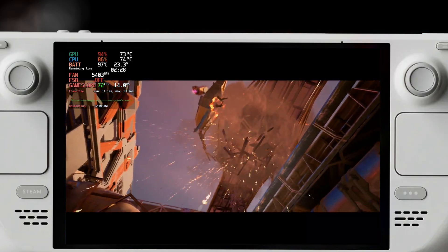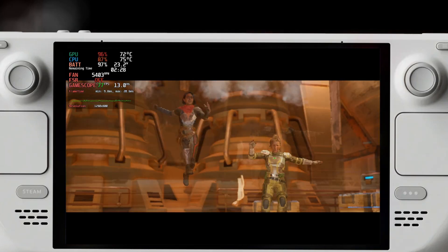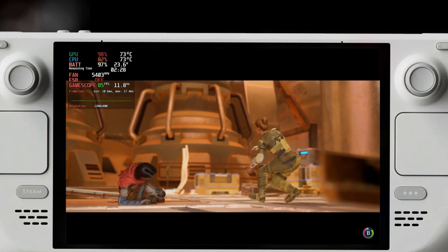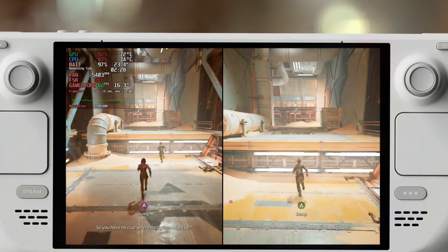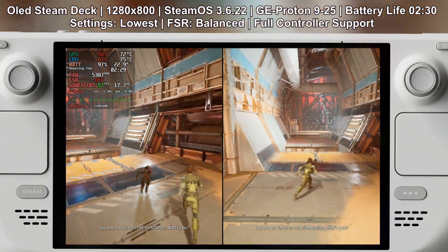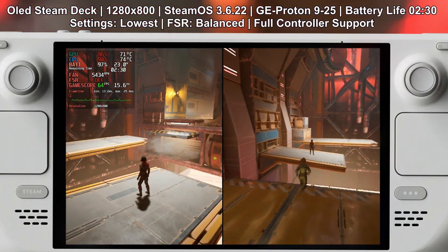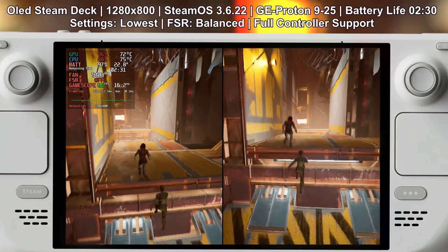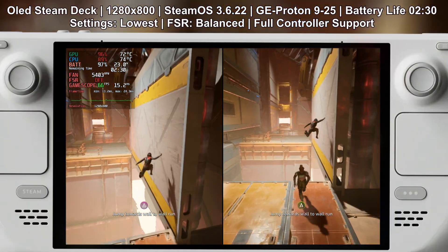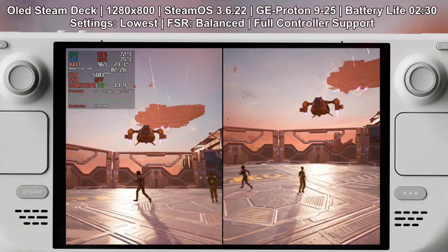Hi everyone, welcome back to the channel. Today I'm checking out Split Fiction, a brand new co-op game from Hazelight Studios — the same team behind It Takes Two and A Way Out. I've been testing it on the Steam Deck, and I have to say I'm really surprised at how well it runs. Right off the bat, we're talking 60 fps on the lowest settings with FSR 3.1 set to balanced, which is insane for a split-screen game. There are some drops, battery life varies by settings, and if you're playing on a TV or monitor at higher resolution you may want to tweak a few things — so let's go over performance, graphic settings, battery life, and whether this is a game you should pick up for the Steam Deck.